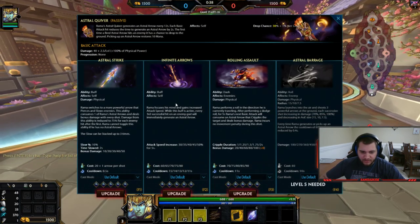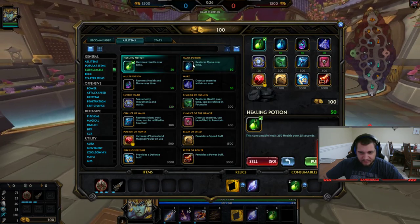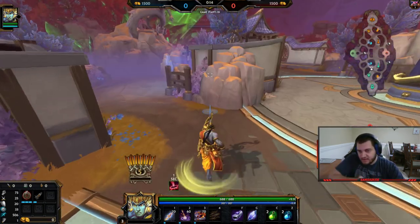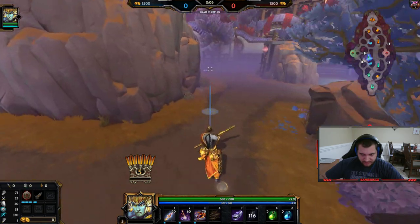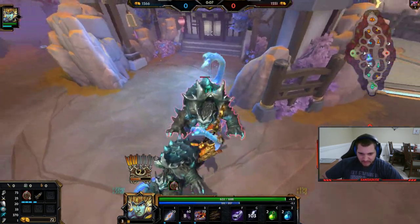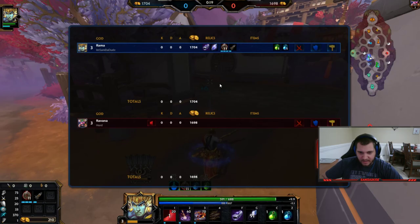Astral Strike, Infinite Arrow - so it is his two. When you have your two active, every third auto attack you actually get an extra arrow, which is kind of huge. I really like these changes. You don't have to max your two in order to get drop chance on your arrows over one percent - now you can max your one for clear and not feel horrible about it.